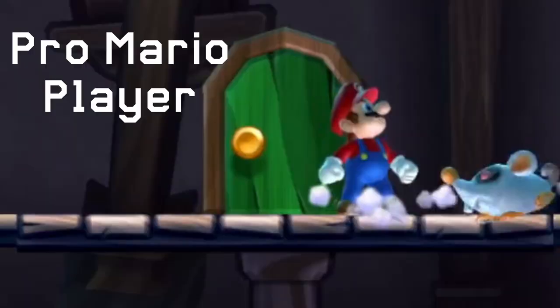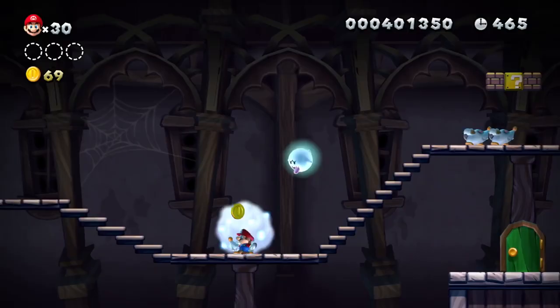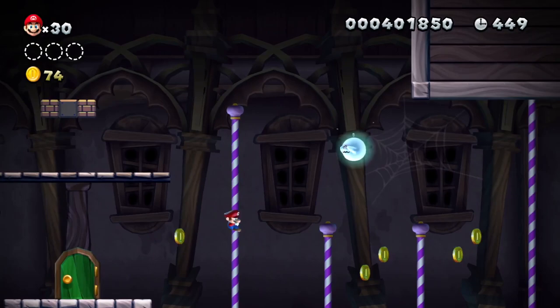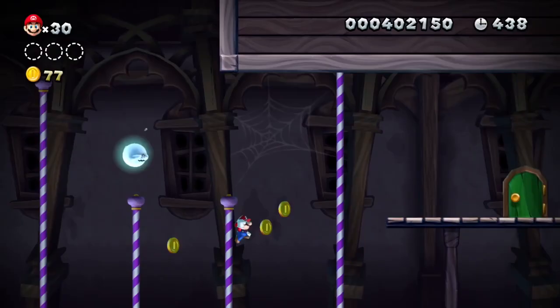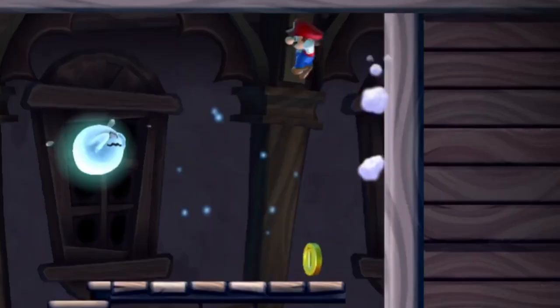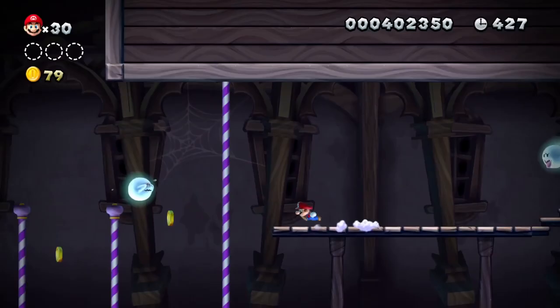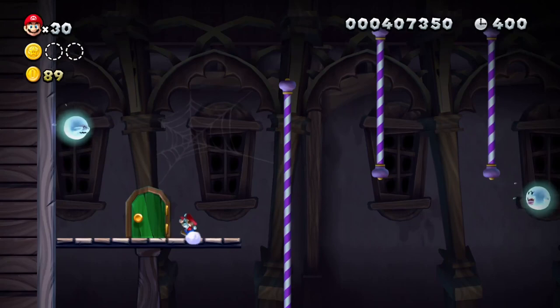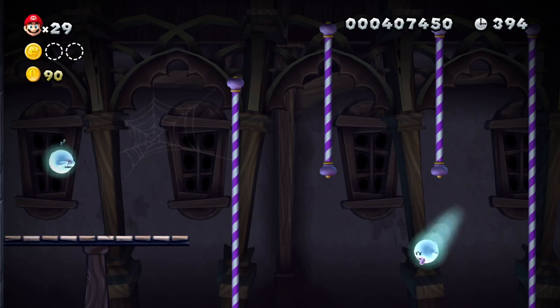I wasn't quite paying attention to that section earlier - there might have been some strange stuff there. Those tiles are solid? Why are they solid? This stage is just an infinite amount of... can I escape? Haven't I now just checked every single door? Well, I got a Star Queen.